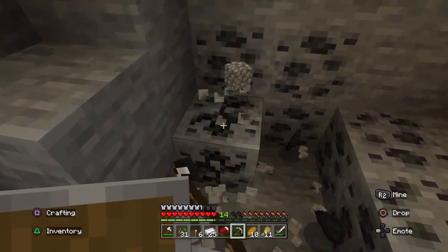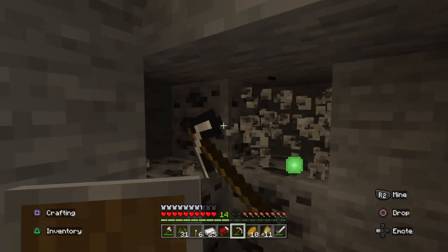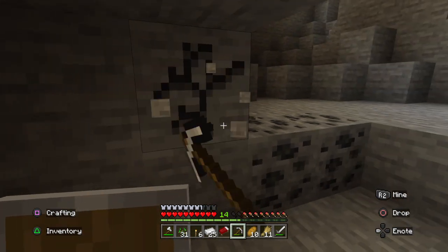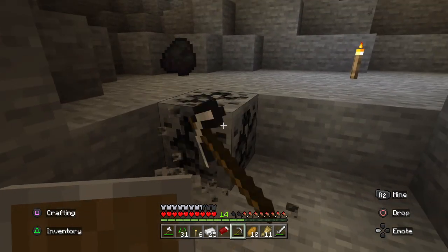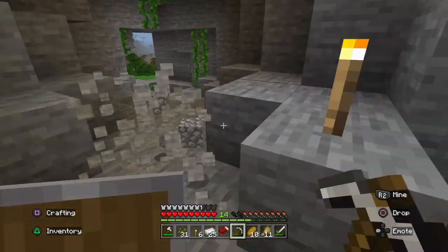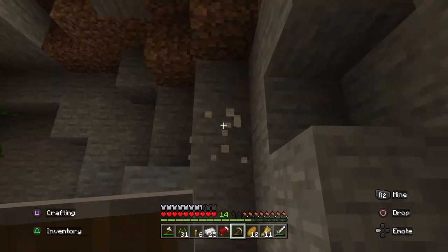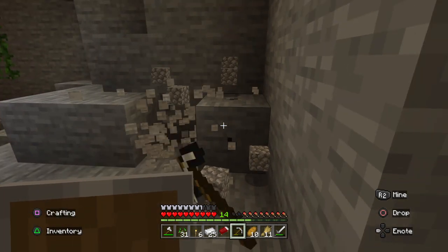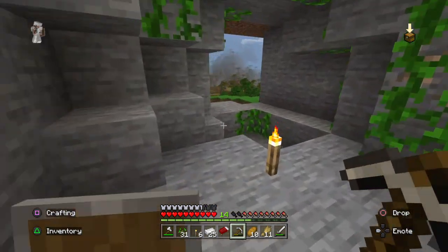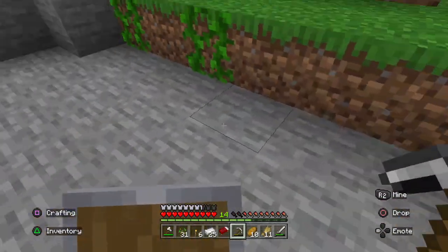Alright guys, that's going to be it for episode one — we have found our home. We're going to live in this cave, this miniature cave. I've already got so many ideas for this world, for this cave. First, we're going to open this up a little bit — going ahead and removing most of this stone right here to bring us into the back room.